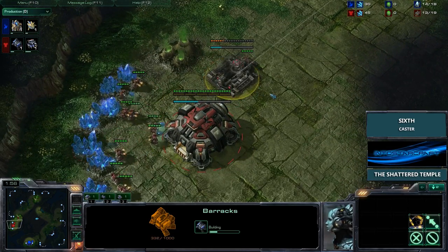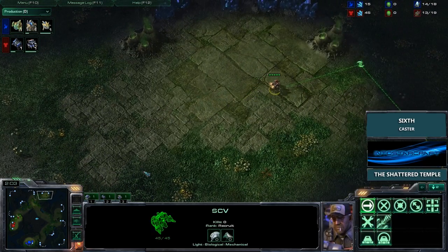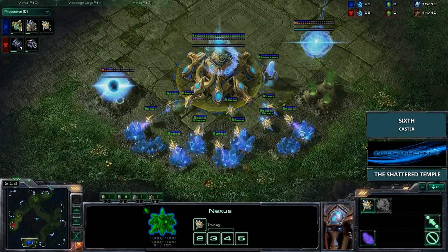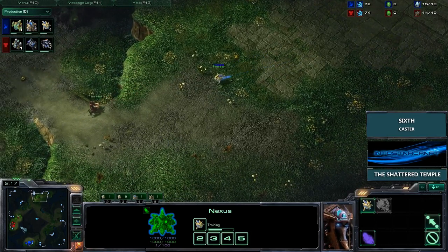He's going to be going for Colossus tech most of the time, and Colossus tech is actually quite slow. It looks like Light is just getting up his gateway, his assimilator, chronoboosting his Nexus and getting out those probes. Both players are scouting, and they're actually going to be scouting each other very, very soon. Light should find Abar first.